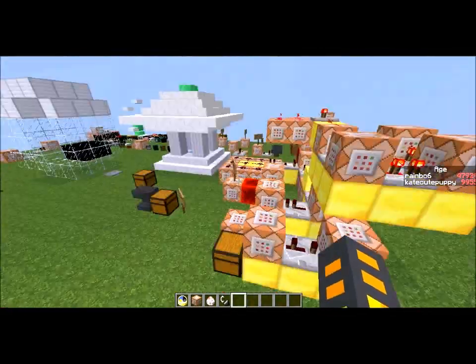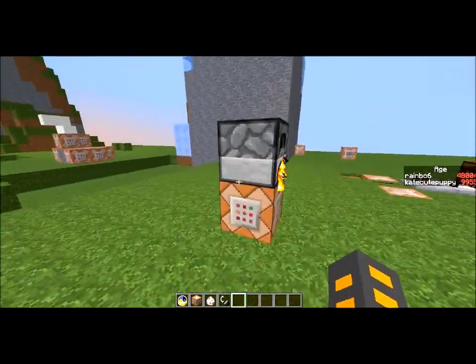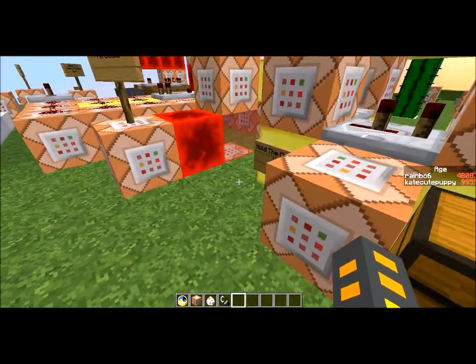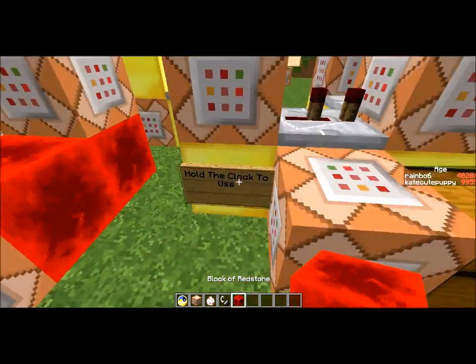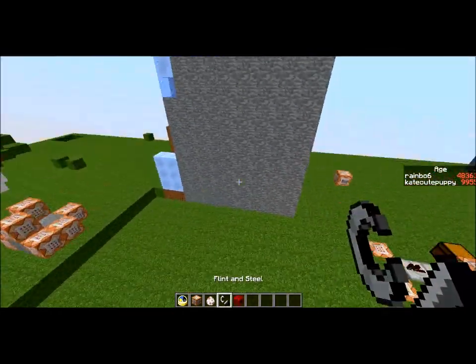Hey everyone, it's me RedstoneLogic and today I have a schematic download for you. What this is, it's a magic stopwatch. Basically what you're going to do is download this into your world using MCEdit, then replace it with a redstone block and push this button here — I just forgot to add that — to add the scoreboard objective, and then you're completely ready to go.